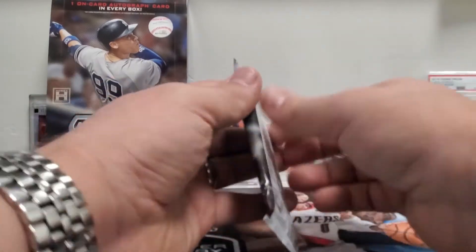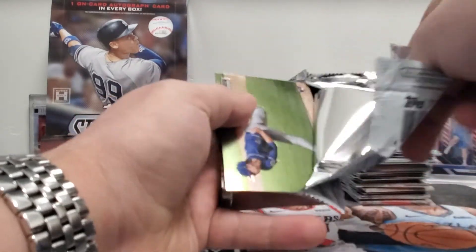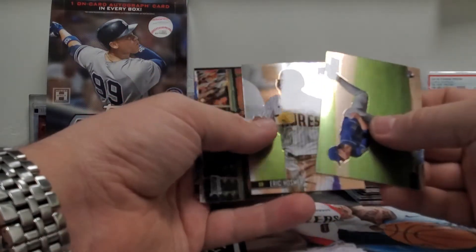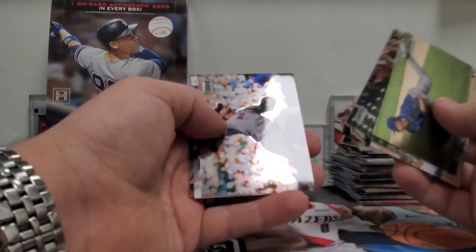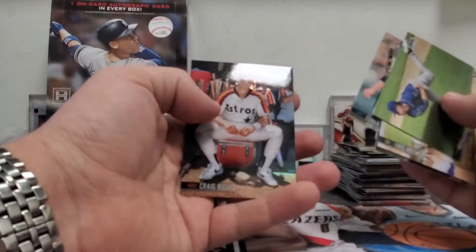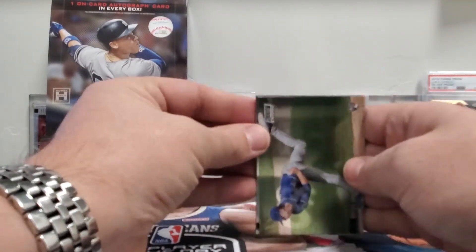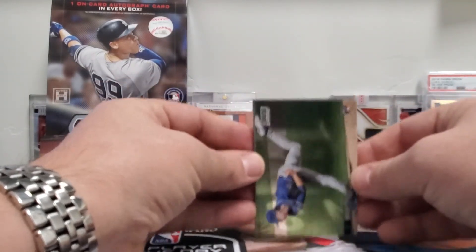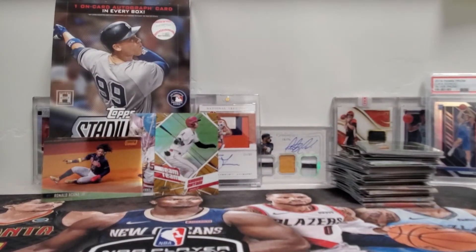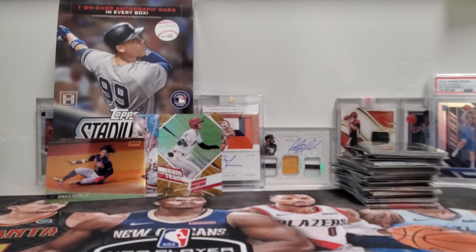So last pack. This is insane. I don't even think my customer was lying when he said he bought three and didn't get an auto — he even opened one here and filmed it, and this is why we're opening one here. Last chance. Corey Kluber — nope, no auto. So that's insane. I mean, it's still a good value box, but the autos are the key. That is our box preview of the 2021 Topps Stadium Club Chrome Hobby Box, where we didn't get an auto.